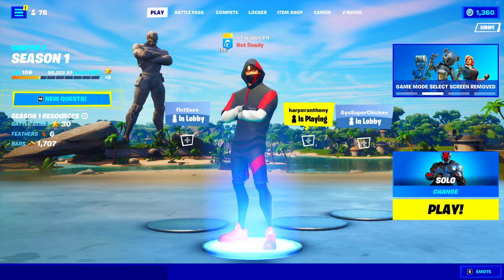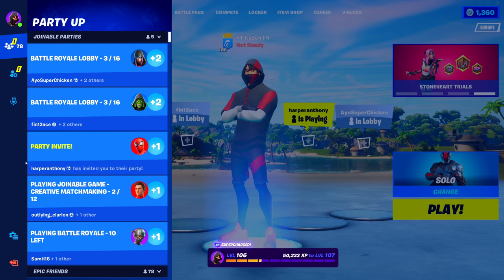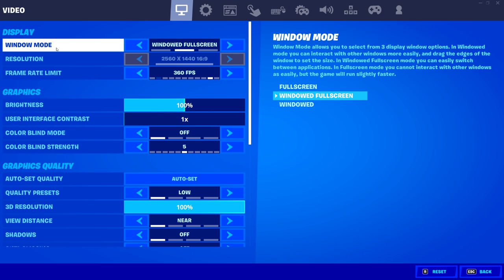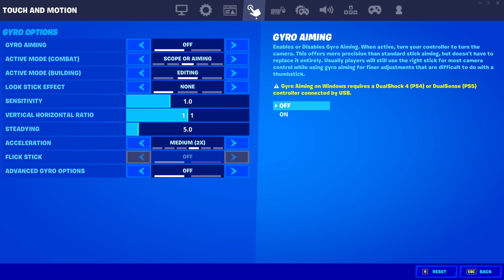From here, what you want to do is open up the pause menu. Once you've opened up the pause menu, you'll see all these different options. Go down to the tire icon where it says menu, then click on settings. Once you're on settings, go all the way over to where it says the finger icon — literally tapping on something with a circle — and this will say gyro aiming. This is obviously for a controller — PlayStation or Xbox.